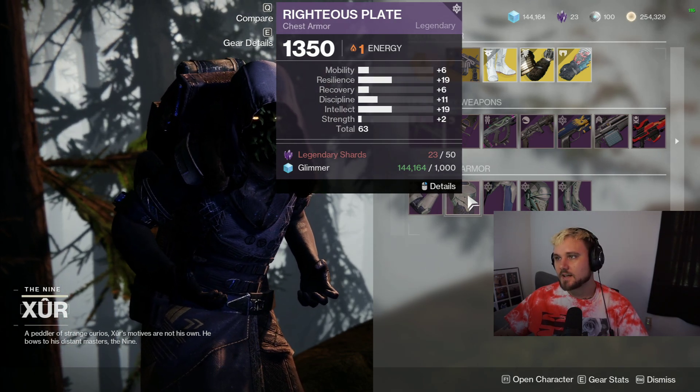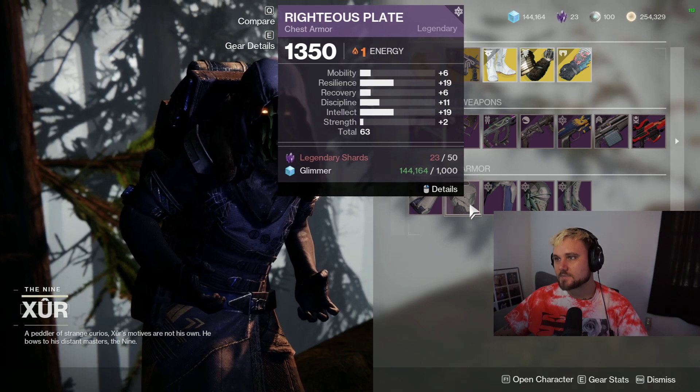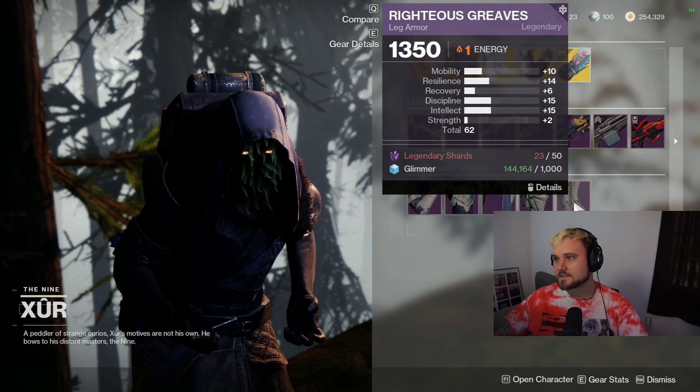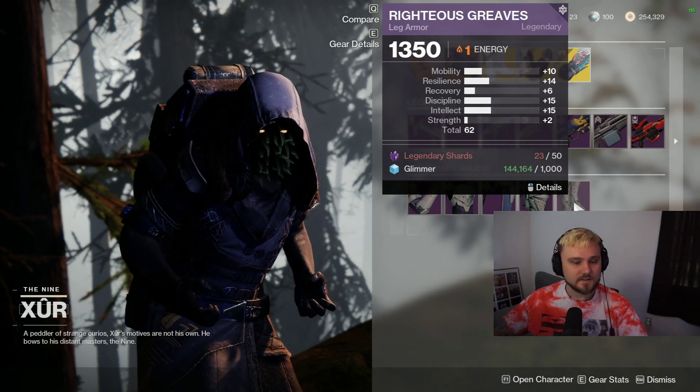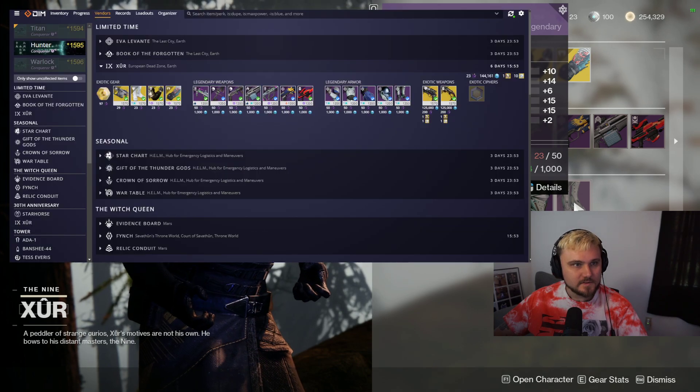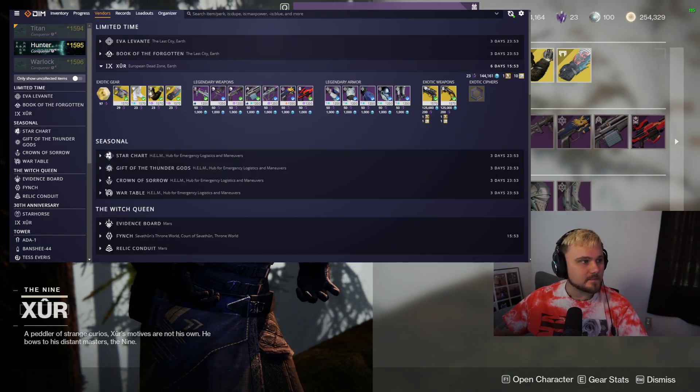For armor, I'm going over the Titan armor first. We got gauntlets - we're going to pass, too much Mobility. A decent chest piece, and then way too low on the helmet with 58 stats. Way too much Mobility on the boots as well.